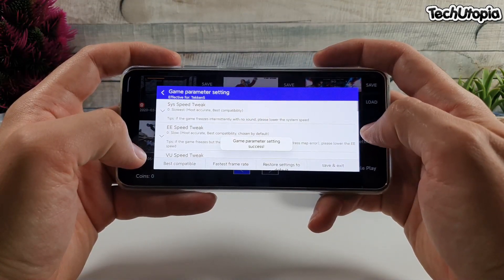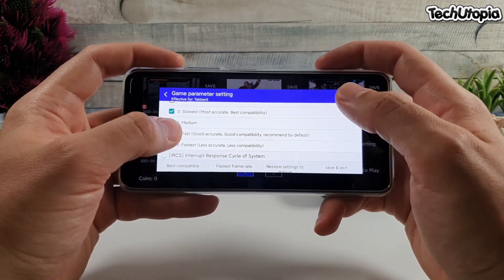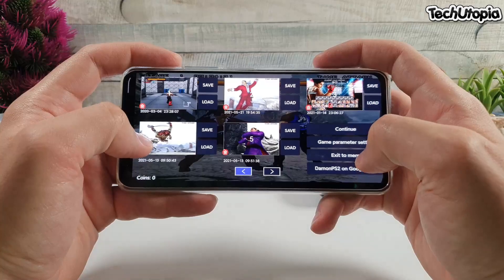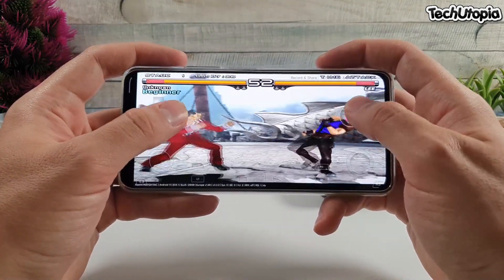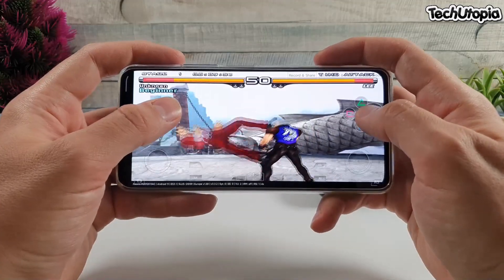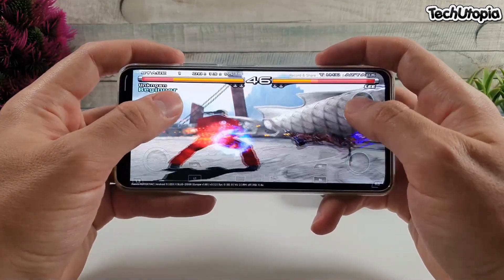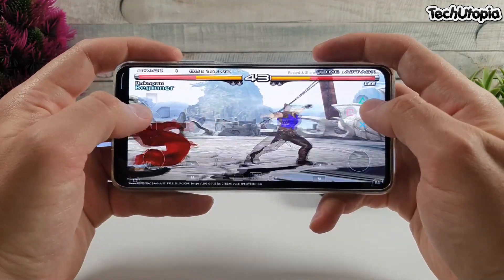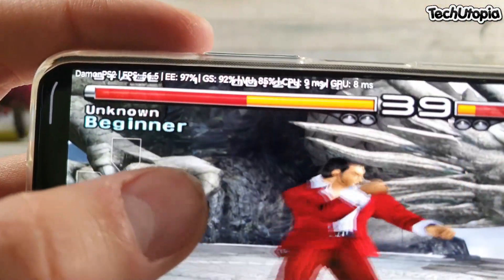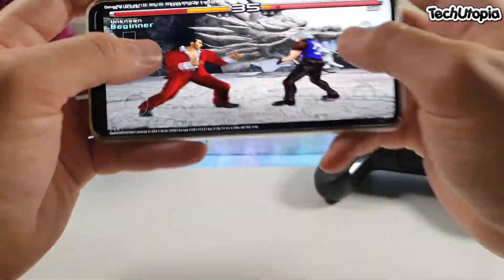What you're going to do is go to best compatible settings, then go to View Speed Tweak and use the fast, good accurate, good compatibility option. Now continue — check this out. This beast at 1080p resolution — what a fast speed for Snapdragon 870, Redmi K40. I repeat again, this is 4x running almost full speed, 60 FPS constantly.